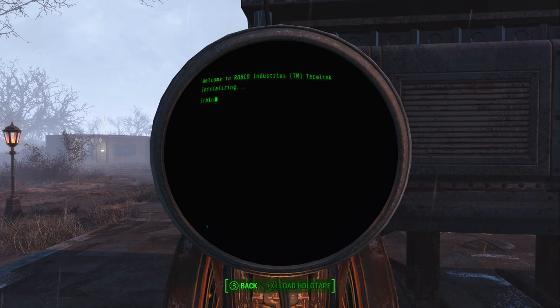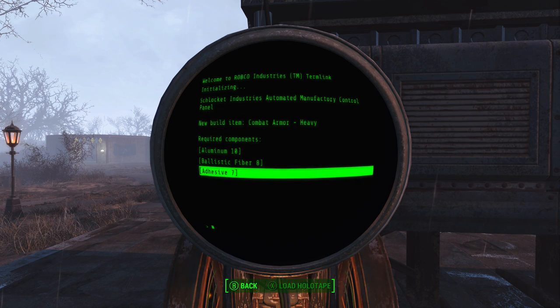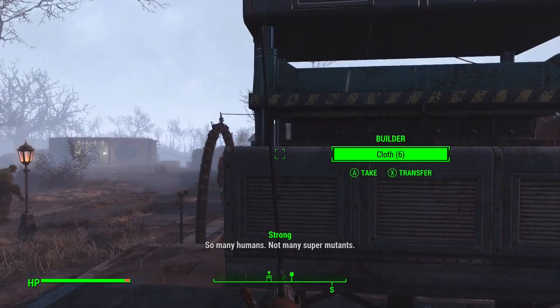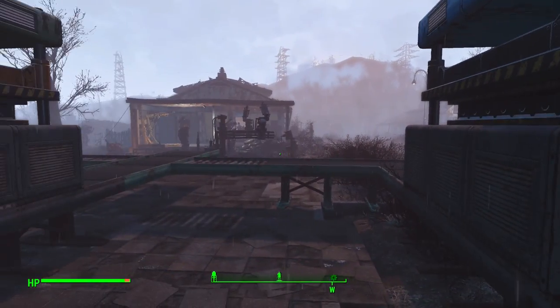Combat armour heavy? Wow! You'd need to buy a shipment of ballistic fibre, most likely — though that's a guaranteed drop from Cleo in Good Neighbour. Then aluminium times 10 — a little pricey, you'd really rather be spending that on power armour — but still, and adhesive 7, which is fine if you've got an adhesive farm. That's a really nice, easy way to be producing your own gear. That's pretty impressive. I like that armour forge.